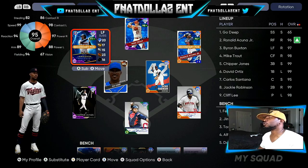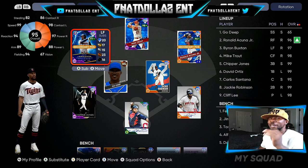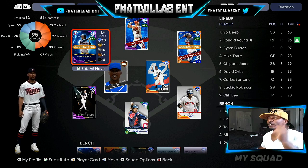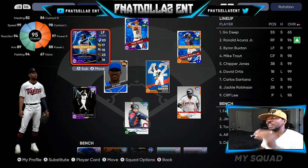The first thing you want to do, if you want a team that looks similar to this with no money spent, hit that subscribe button because I'm going to give you market tips, card flipping tips, and when to invest and when to sell — that's going to make you a lot of stubs. I have made over 1.4 million stubs using this method, my first time ever playing MLB The Show 21 on Xbox. I do the exchanges, stub flipping, and the glitches. I've been doing the glitches since the first inning program.